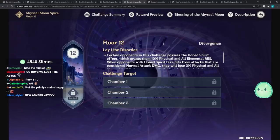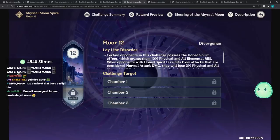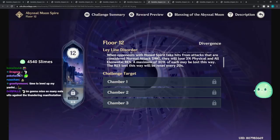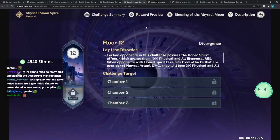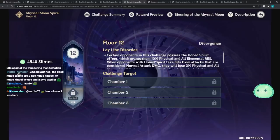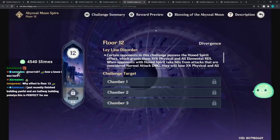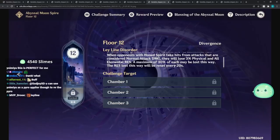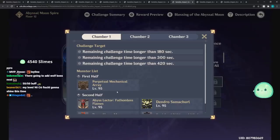For Floor 12, certain opponents have the Honed Spirit effect, granting them 10% physical and all elemental resistance. When opponents with Honed Spirit take hits from normal attack damage, they lose 3% physical and all elemental resistance, with a maximum loss of 30%. The resistance loss resets every 20 seconds - so a little bit of shred, up to 20% net loss.